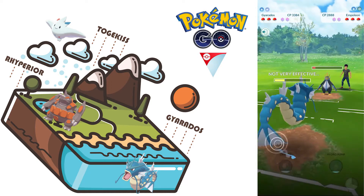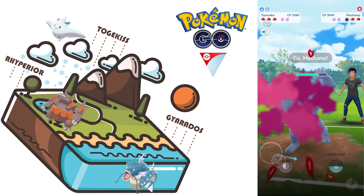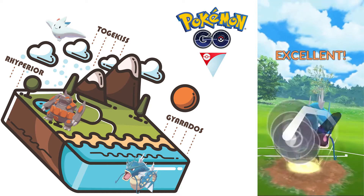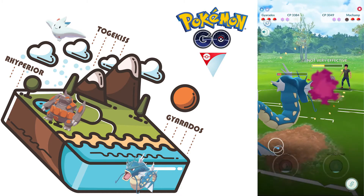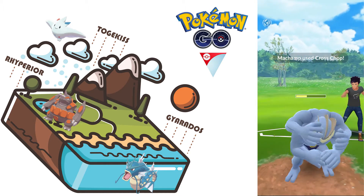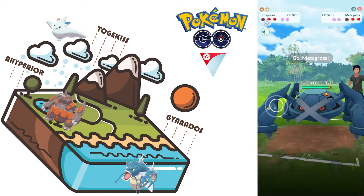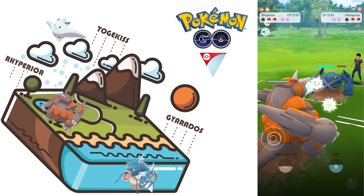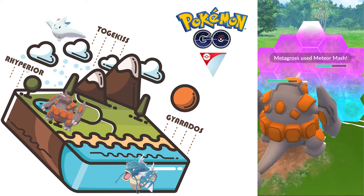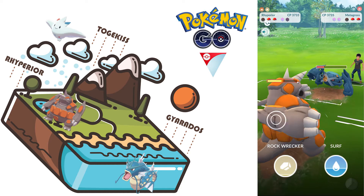We are not going to shield — we are saving those shields and farming down. This might not be very effective. That Machamp has quite a bit of energy saved. We're gonna let this rock close — oh, it's a Cross Chop! I was expecting Rock Slide. I don't think we managed to kill that much. The opponent switched into a relatively good matchup, but we can farm down with our Mud Slaps.